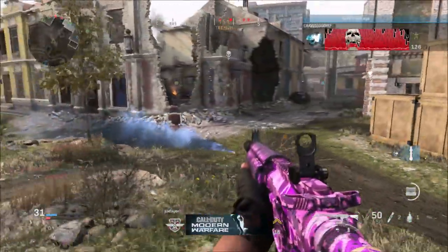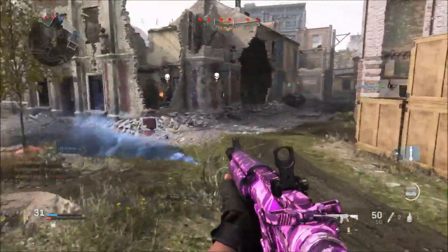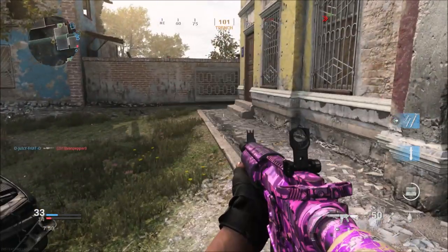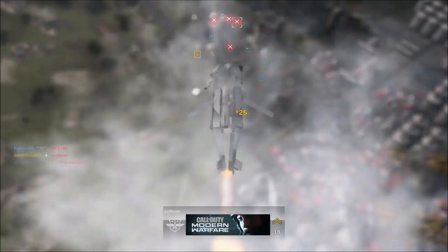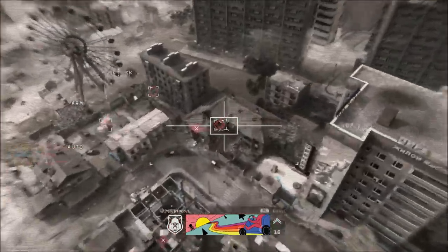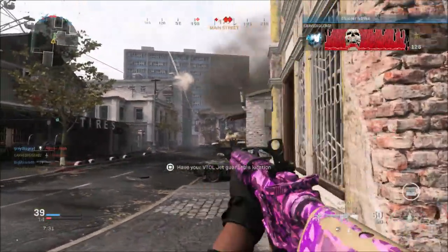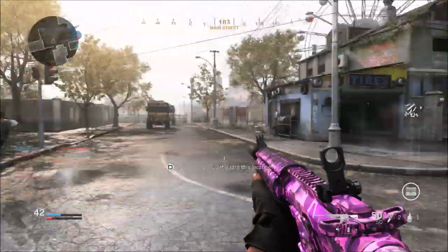Fixed the bug where the progress of the bomb defusal could be seen by the team that planted the bomb. Fixed the bug where players were being revealed by UAVs even if they had Ghost on and were firing a silenced weapon. I had noticed this myself — if an enemy had a UAV up you were actually physically showing up on the mini map just like someone firing a weapon without a silencer. I thought maybe they were just trying to do something different, but apparently that was a bug and it has been fixed.